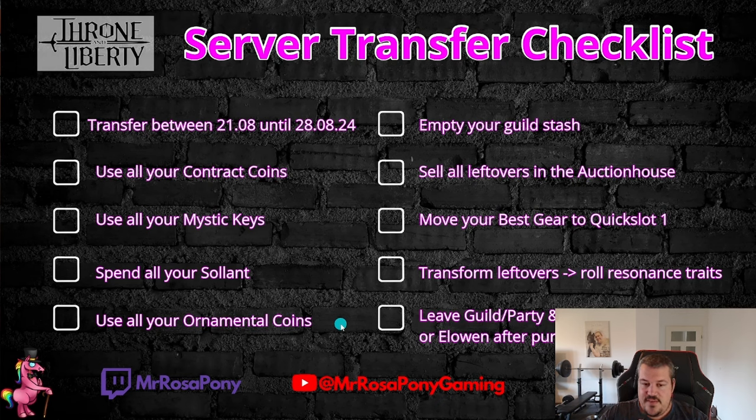You should also go and use up your ornamental coins, as they will reset. Go into the special shop, try to find some dyes or something you can buy with the ornamental coins, and get some of the looks you desired before they are reduced to zero.